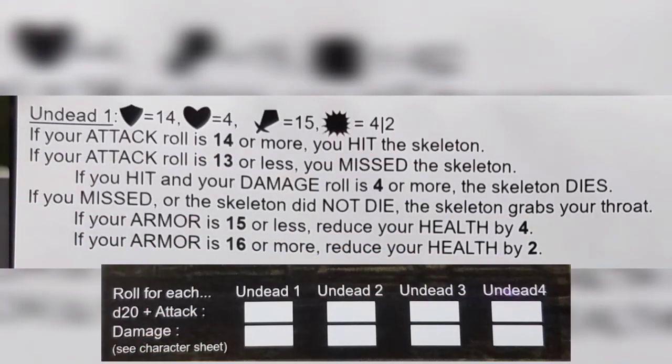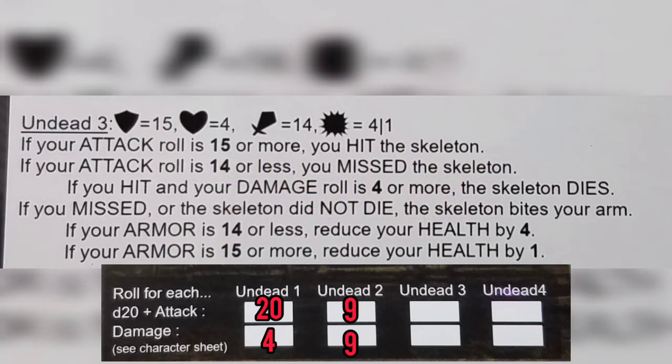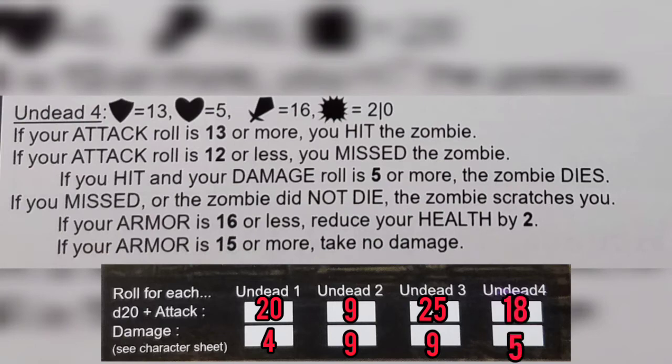For undead number one, our attack roll was a 20 — we hit the skeleton and kill him because our damage roll was four or more. For undead number two, we only rolled a nine, which means we missed. We take damage — our armor value is 16, so we reduce our health by three, taking us down to six health. For undead number three, we rolled a 25 — we absolutely hit him. We needed four or more in damage to kill it, and we rolled nine. Undead number three is dead. For the last undead, we rolled an 18, so we hit him. If we rolled five or more for damage, that zombie dies too — and we did roll five. Today we killed three out of the four zombies.